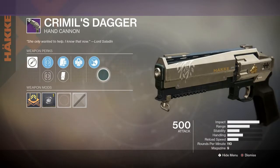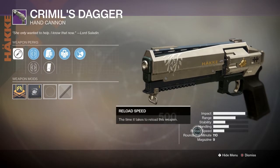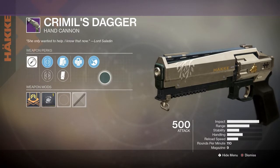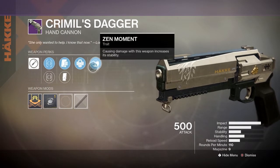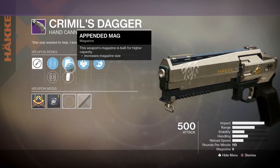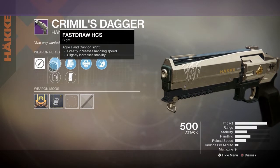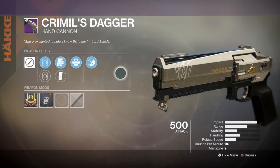I'm covering the Striker's Shorthand new sword and the Iron Banner new hand cannon. The Criminal's Dagger is a 110 rounds per minute hand cannon, much like the Duke. It comes with Zen Moment, Outlaw, Appended Mag, Extended Mag, Steady Hand, and Fast Draw. Outlaw and Zen Moment is a pretty godly roll for the Crucible.